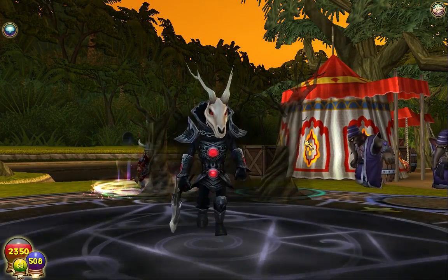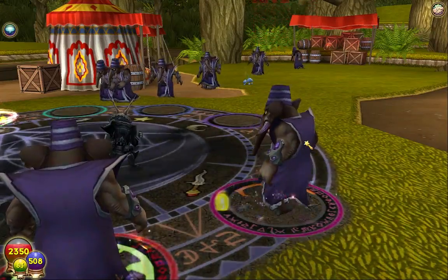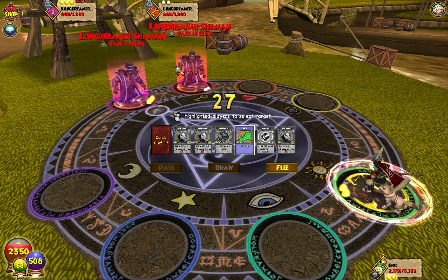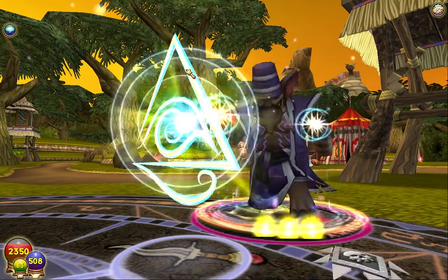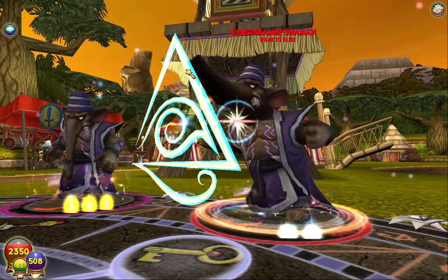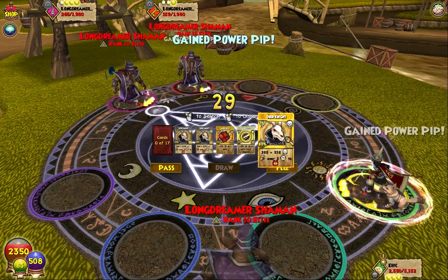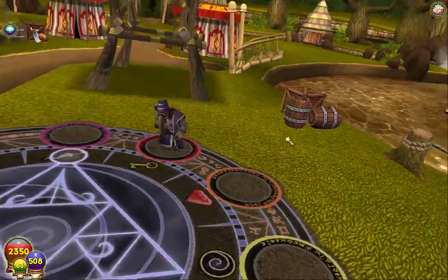Hey guys, welcome back to the Wizard 101 walkthrough series, episodes 124 and 125. It's been about four or five days since I recorded. As you guys remember, we left off where I had to defeat the long dreamer shamans. We have to defeat them because they have water spirits enchanted to work for them, so they don't put out the fires like they usually would. We have to set them free so we can get the fires out. I'll show you guys the rest of this fight — they're not too hard to defeat.